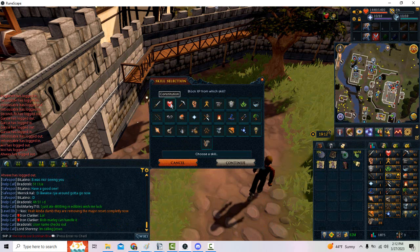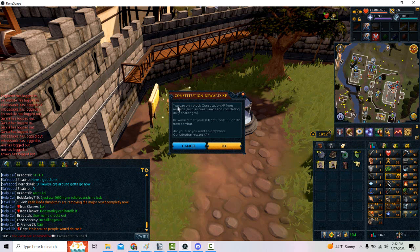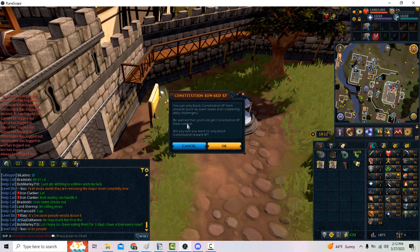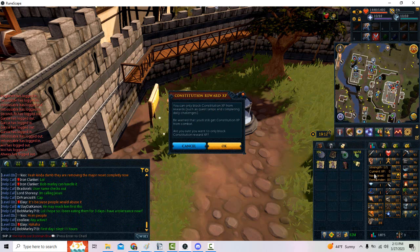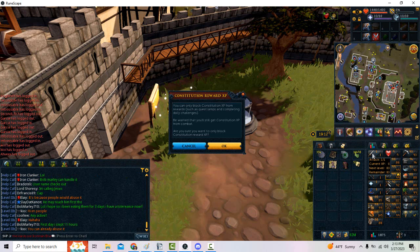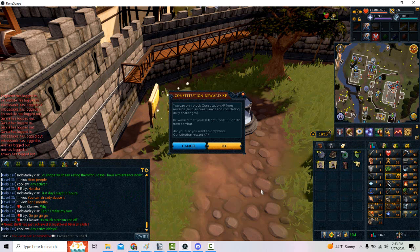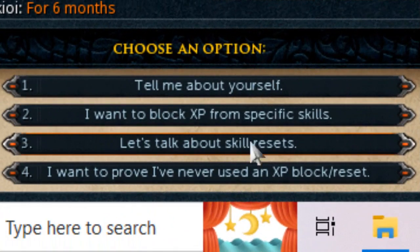For the sake of this video, we're going to click Constitution, which is actually the one skill that cannot be blocked. And as you can see — and this would apply for any skill you select — you can only block XP from rewards such as quest lamps and completing daily challenges. Be warned that you'll still get Constitution XP from combat. The reason being is to prevent skiller builds from using combat after blocking all of these stats to obtain unfair rewards that do not apply to a skiller or pure build, or would otherwise break the integrity of it. However, for the next six months, you will see why this is somewhat a problem as we move on to our next option.